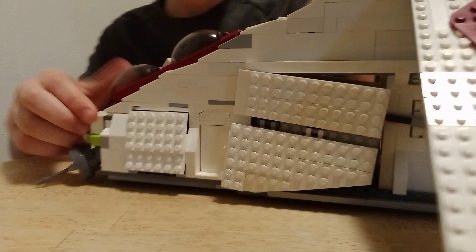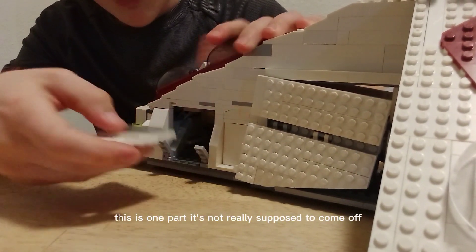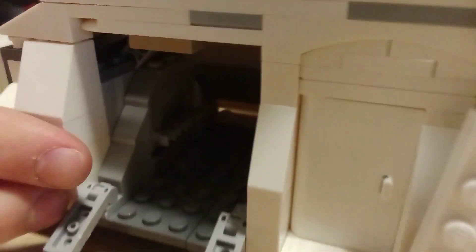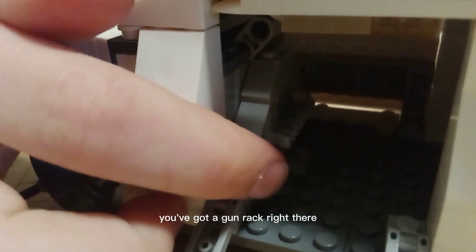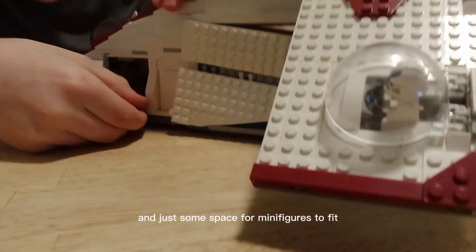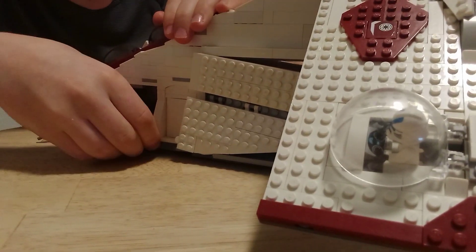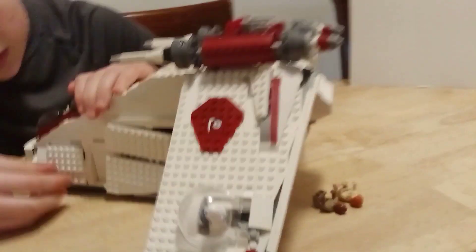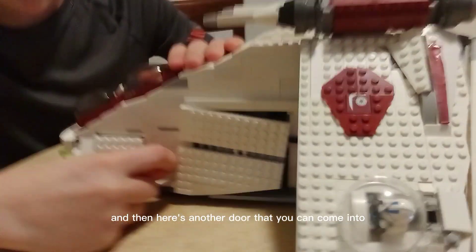Now into some of the interior. This is one part — it's not really supposed to come off, but it does if you want. You've got a gun rack right there and just some space for minifigures to fit. Then here's another door that you can come into.